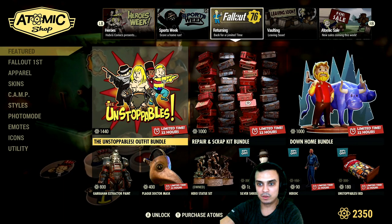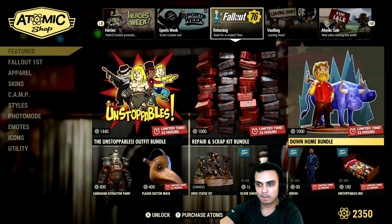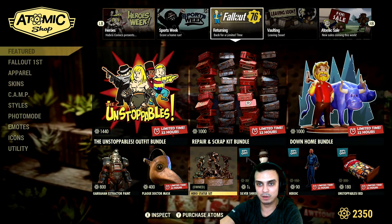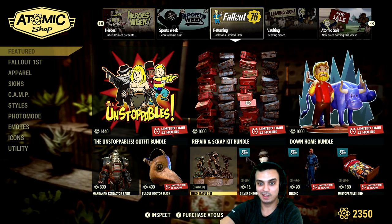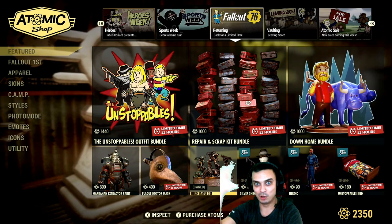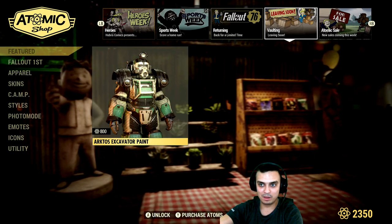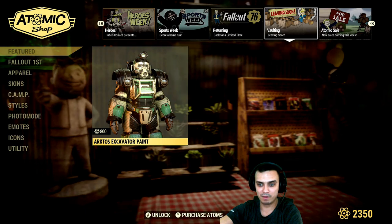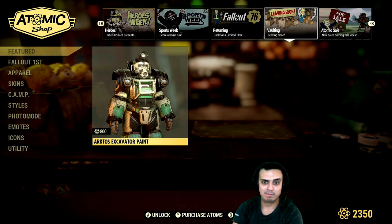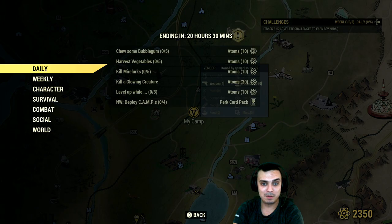The entire section of returning limited-time items is leaving, all of the things listed below. I would highly recommend grabbing the hero statue set if you haven't already — it's one of the best building/camp items in the game. The very first time it came out was somewhere mid last year, and especially when it explodes with a nuclear animation it's just amazing. The excavator is also leaving, and player icons also left on the 8th of March.